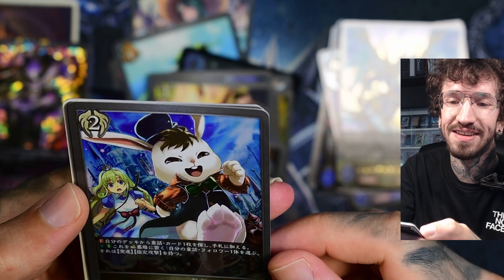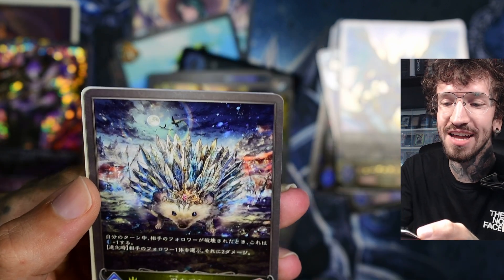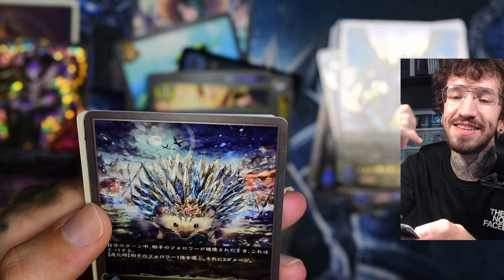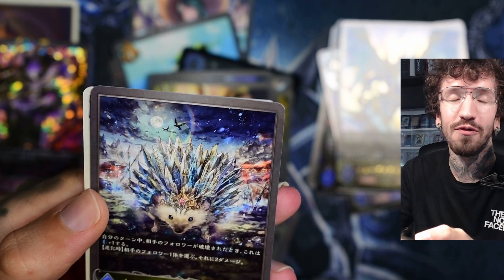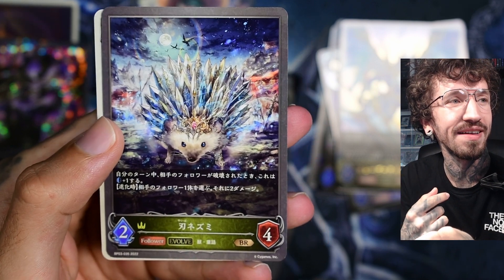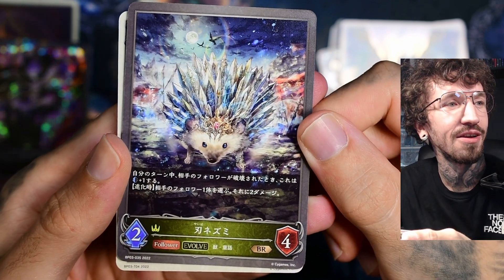Let's see if there's something in the last pack. Okay, it's Alice again with a bunny. And the hedgehog evolved — so now he is ready for battle. It looks like the Game of Thrones iron throne with all the swords in the back. That's such a creative and funny card design; I love it.